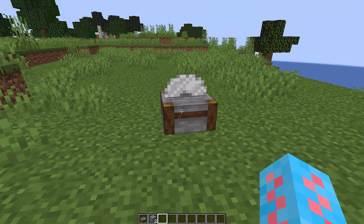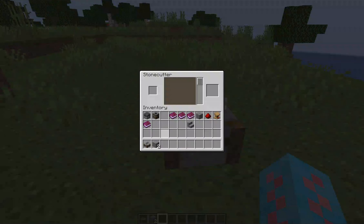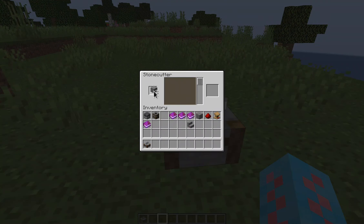There are two advantages of using a stone cutter over a normal crafting table. The first one: if I put stone into the stone cutter I can skip steps. For example, to make chiseled stone bricks through a crafting table I would have to turn stone into stone bricks first, then into chiseled stone bricks. With the stone cutter I can go directly from stone to the end product — chiseled stone bricks.